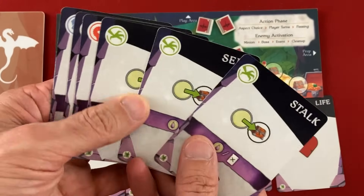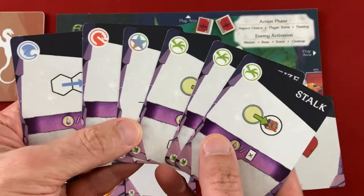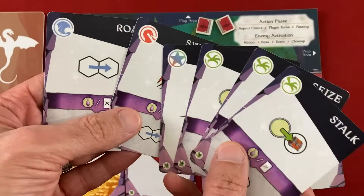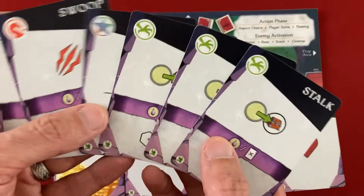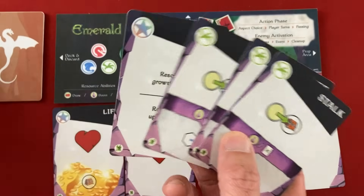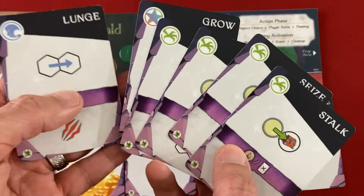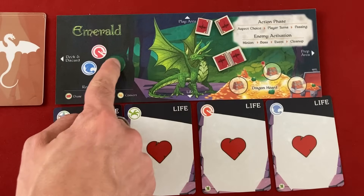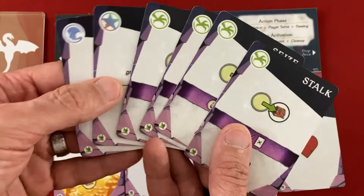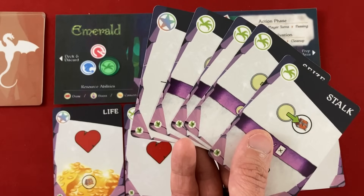When you grow, you pay for an upgrade card and it goes immediately into your hand, so if it matches your aspect you can use it right away. But whenever you grow, you also have to permanently trash one card from your hand for the rest of the chapter — so you'll be culling cards as you add them. Your deck stays the same basic size but you get stronger and stronger. At the very beginning of the game, you can do a one-time mulligan — discard cards to ideally get more of the same aspect. I'm going to discard this one fight card and this flight card, hoping to draw my remaining hunt cards.